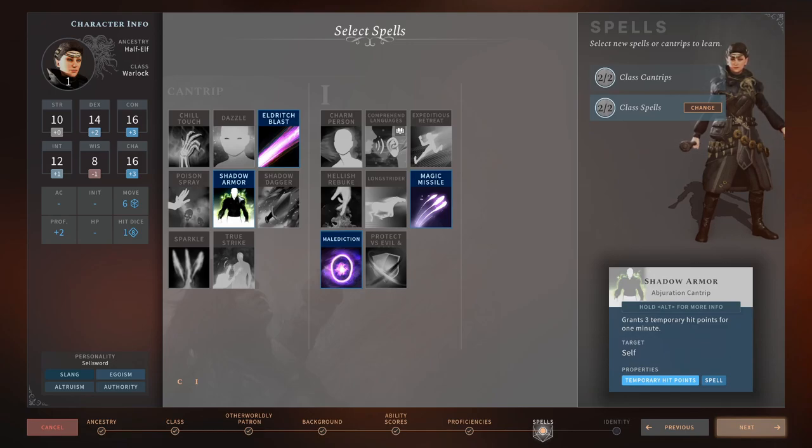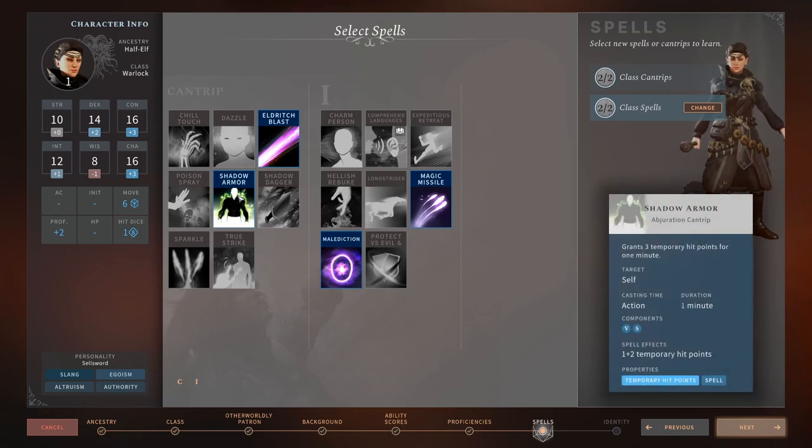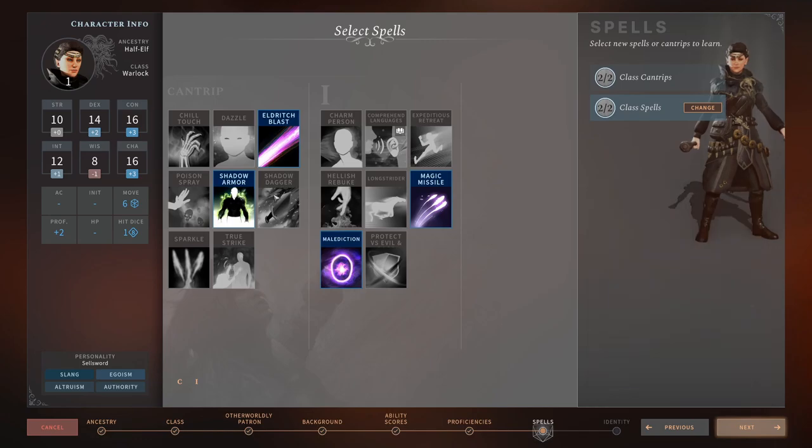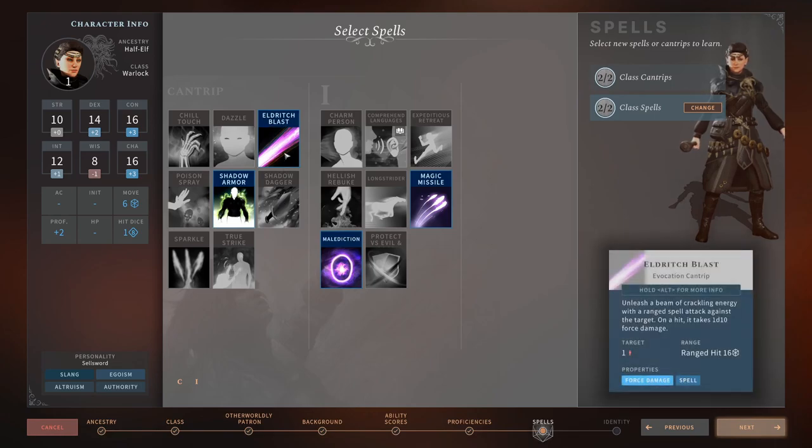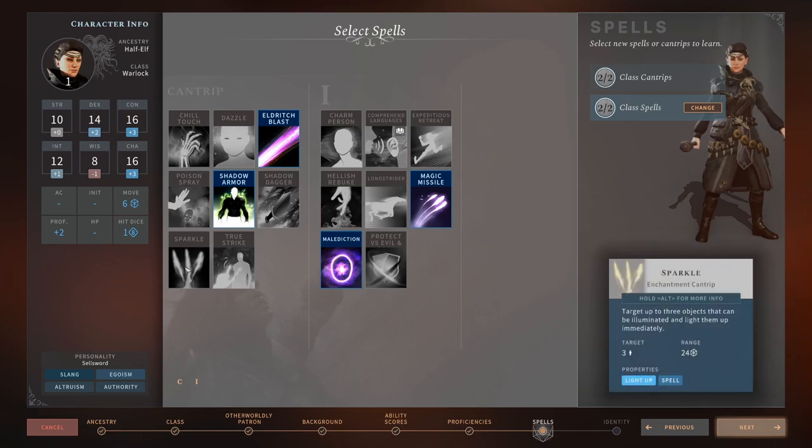Poison Spray — 1 out of 5. Shadow Armor — 3 or 4 out of 5, helps out in the early game but falls off later. Shadow Dagger — 2 out of 5 on the Warlock; I'd give it 5 out of 5 on a Sorcerer or Wizard because it's one of the best cantrips in the game, but compared to Eldritch Blast it doesn't compare for the Warlock. Sparkle — 3 out of 5 in the Lost Valley DLC, 4 or 5 out of 5 in the main campaign because it's actually pretty strong there.